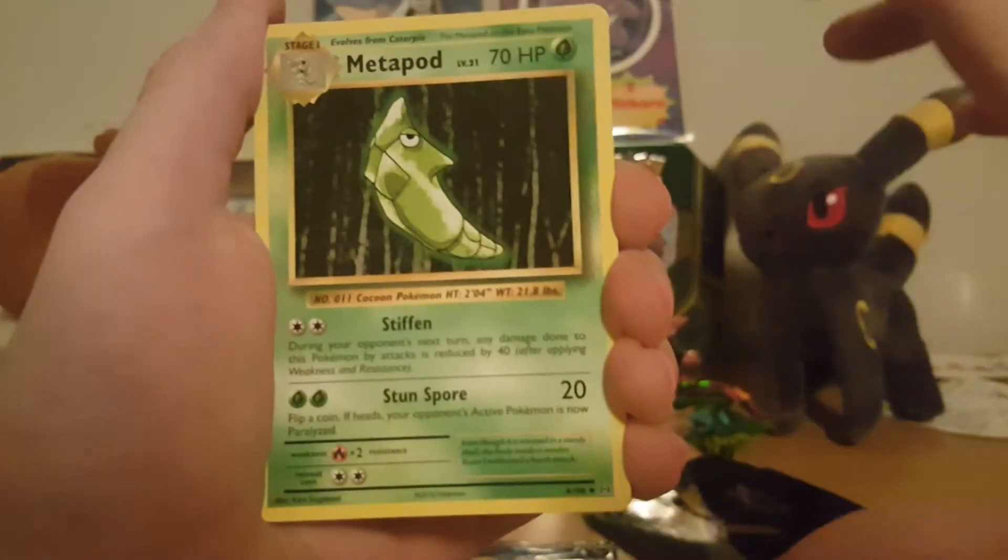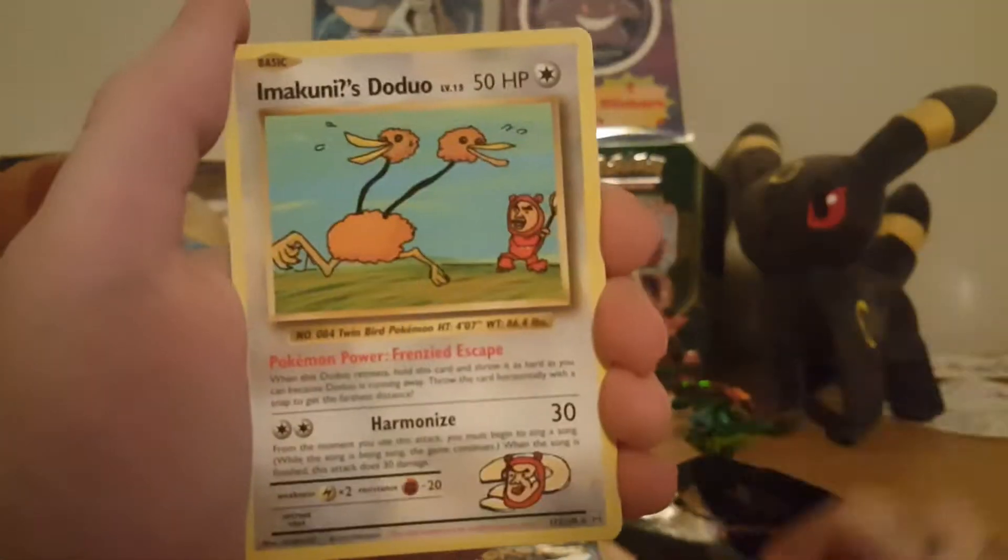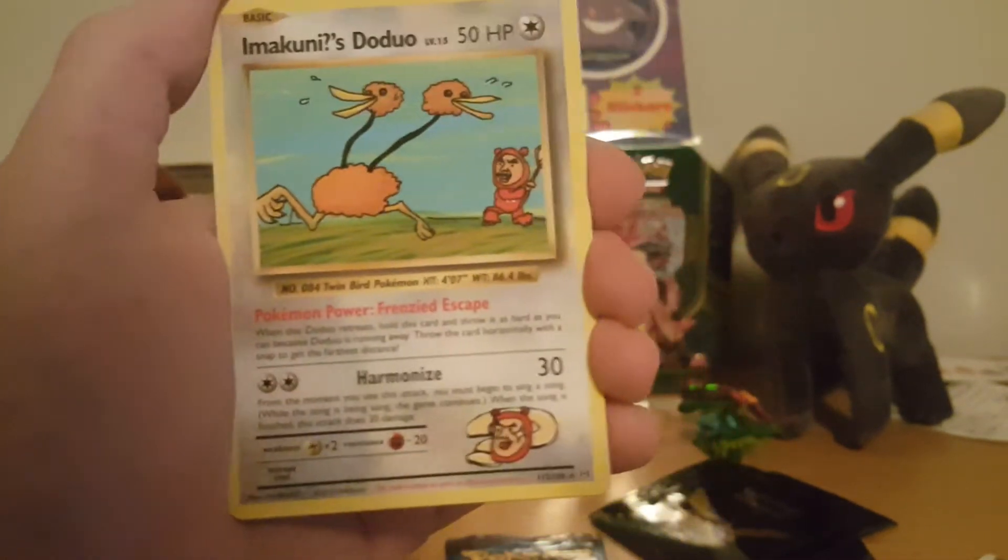Hopefully maybe a secret rare. Metapod — oh, there we go! I just said I'd like to pull a secret rare and that's my first one — Imakuni?, still duo.